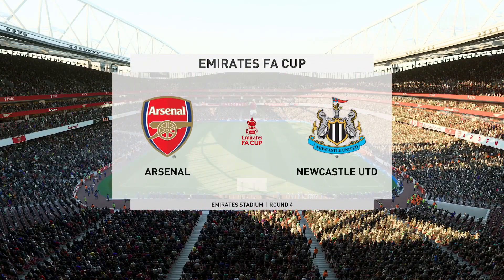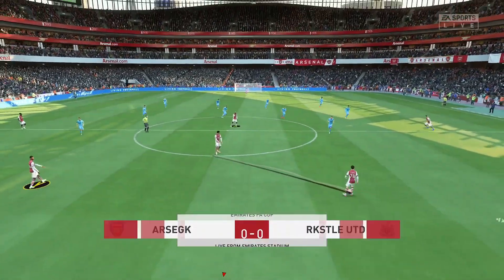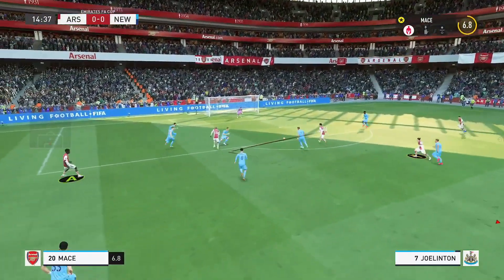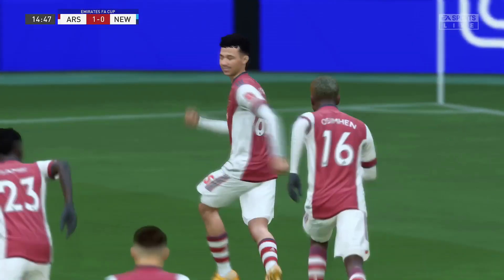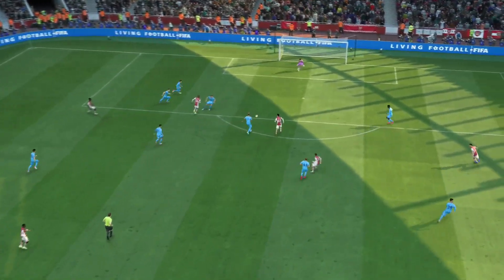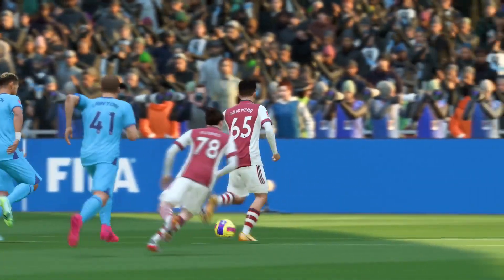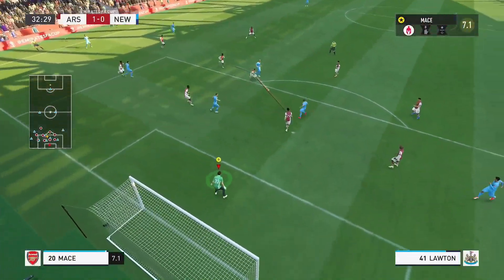Two big draws for us - drawing 1-1 against Chelsea and Man United, both in the top 4 and top of the table. Now we're back to the FA Cup against Newcastle. They get the first opportunity, Wood has a poor touch and I gather it at his feet. We get our first opportunity and score - it's Mahan again, he loves the FA Cup, always scoring in it. Zambi on the left wing passes to Osman, lays it across to Mahan, first time, and he scores.